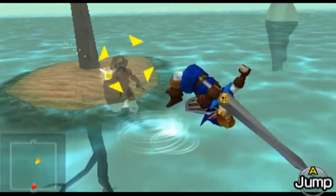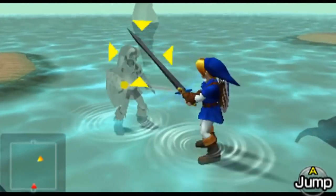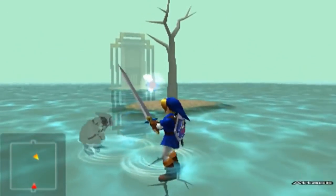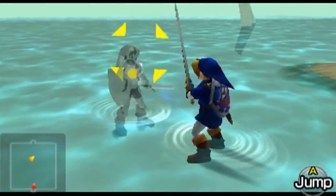When facing the mini-boss of the water temple, Dark Link, he doesn't only mimic all of your moves — he also mimics the amount of hearts you have. So if you have 11 hearts, he has 11 hearts as well. This makes it a bit of a challenge for players, and arguably puts Dark Link's difficulty as a mini-boss above most of the bosses.